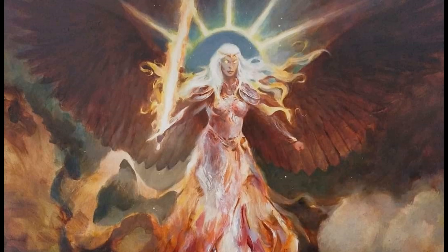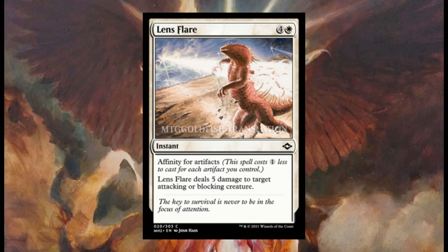We end here on day nine, the last day of spoilers for Modern Horizons 2. It was an incredible journey and thanks for sticking with my channel for all these Modern Horizons spoilers. Let's start with Lens Flare, four and one white.